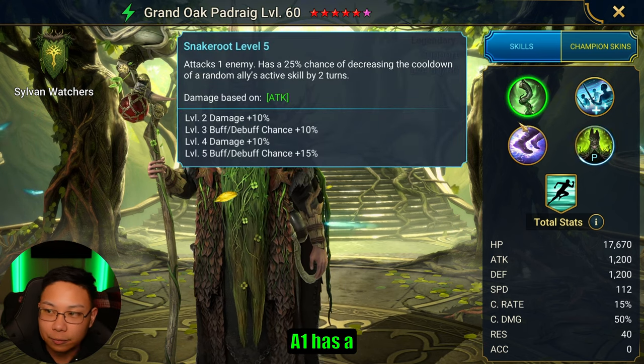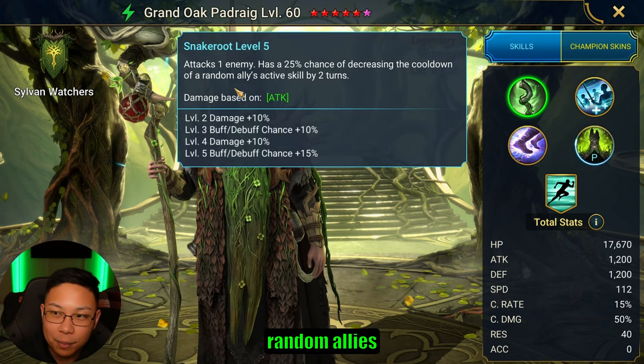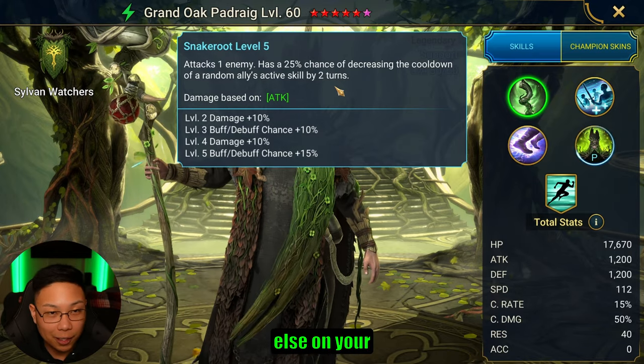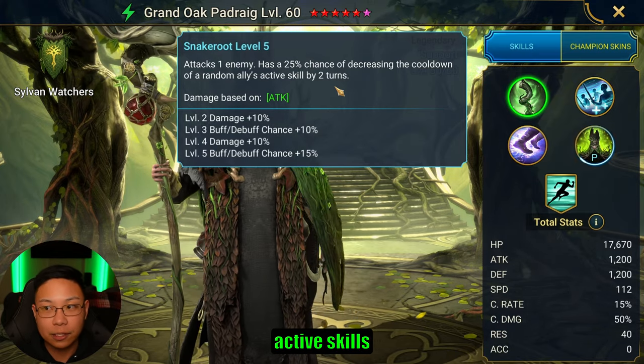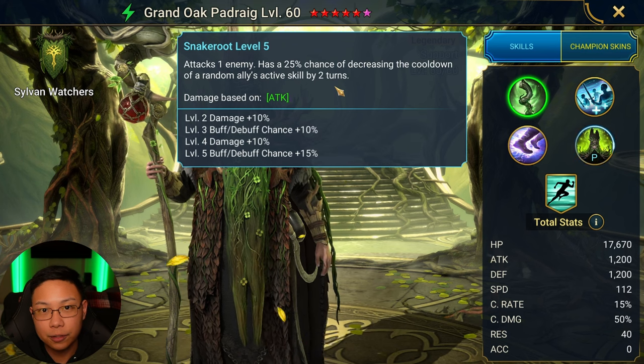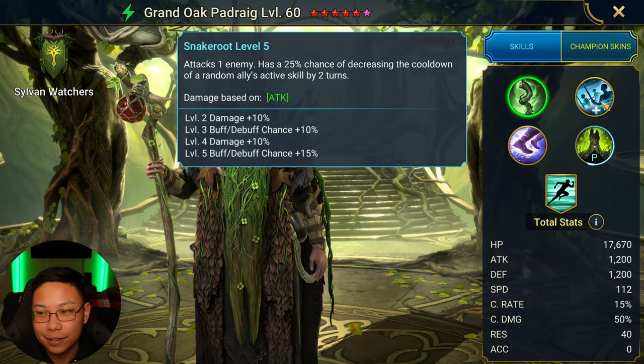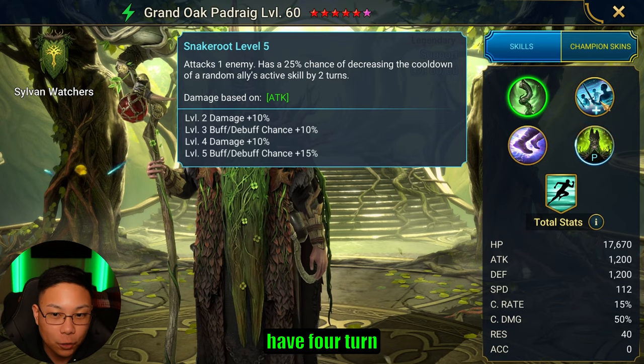His A1 has a chance of decreasing the cooldown of a random ally's active skill by two turns. So someone else on your team is going to have their active skill's cooldown reduced so they can access their moves faster. Two turns is pretty nice, especially when a lot of us have four-turn cooldown moves.